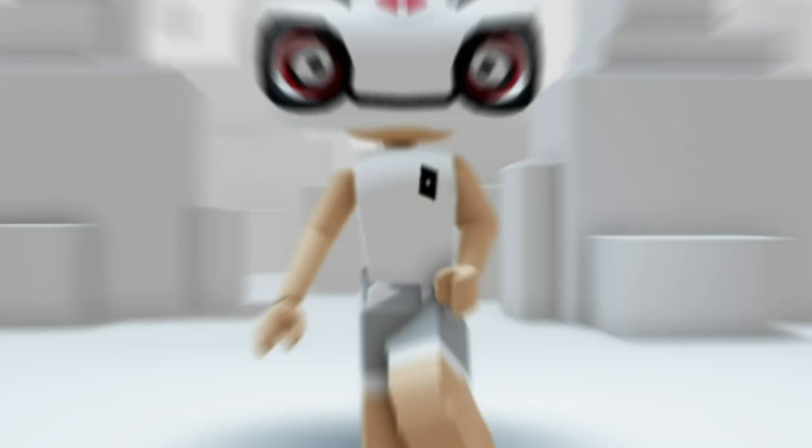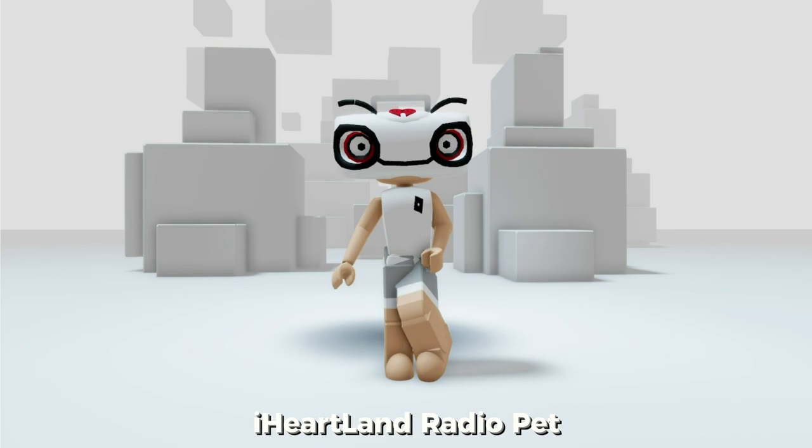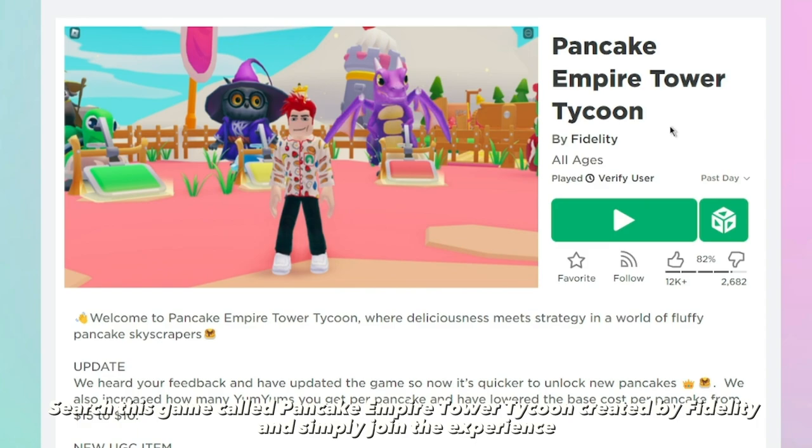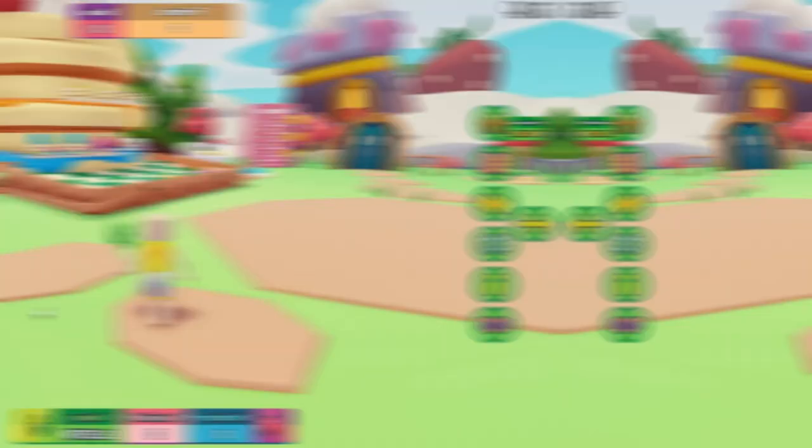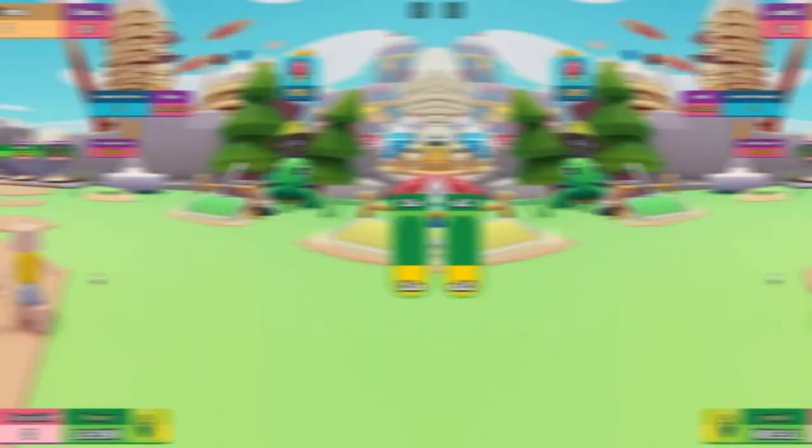Search this game named Pancake Empire Tower Tycoon, created by Fidelity, and join the experience. To get the item, you need to buy the 1000 stack of pancakes. It might cost you a lot but it's pretty easy to grind and earn here. You can earn money by feeding the magical creatures or finishing the obby, but I suggest focusing on feeding the creatures with yum yums. Buying the 1000 stack of pancakes should give you your item with the badge.